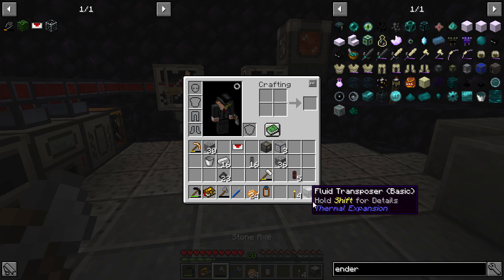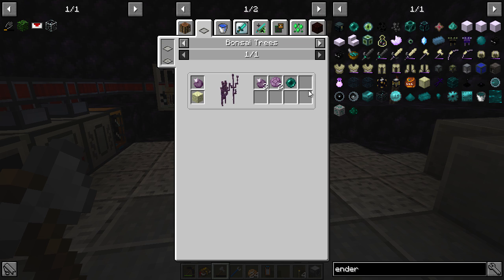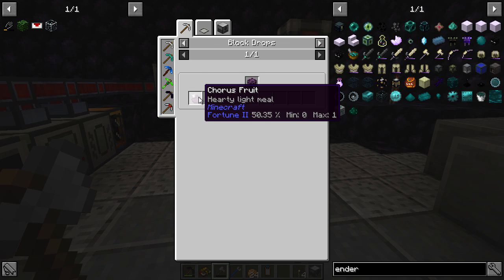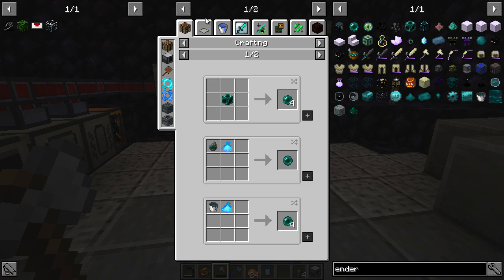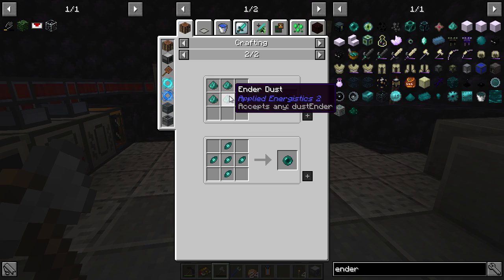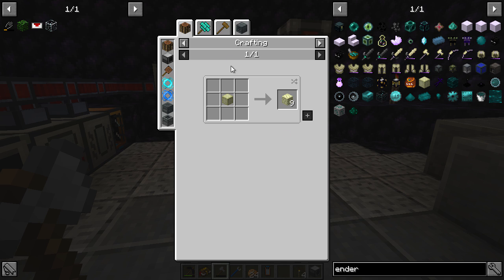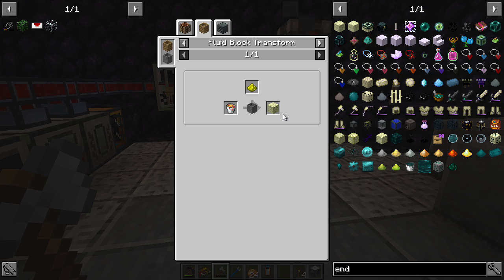We need to get more ender pearls somehow. Looking at options — a chorus plant would have been great but doesn't look available. There's ender dust with a 40% drop chance — that's not too bad. And end stone: glowstone from lava converts to end stone. So this is doable! I might work on getting some of that.